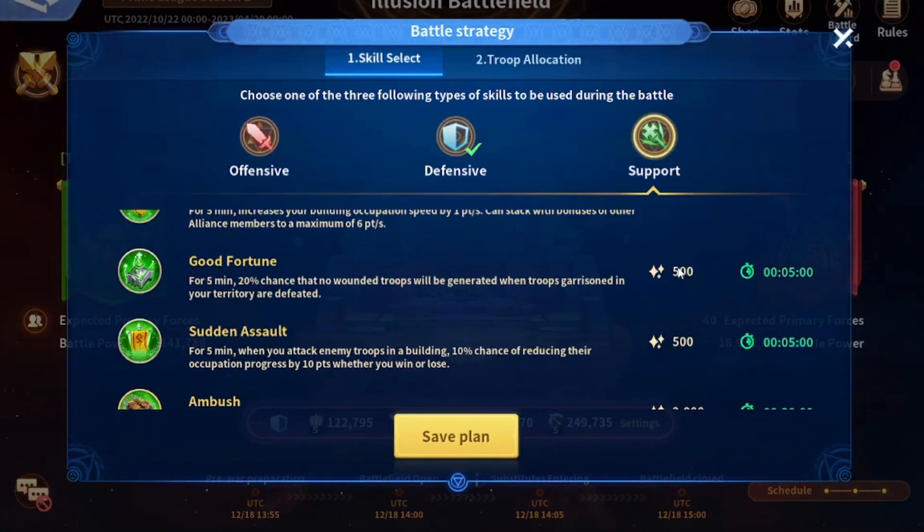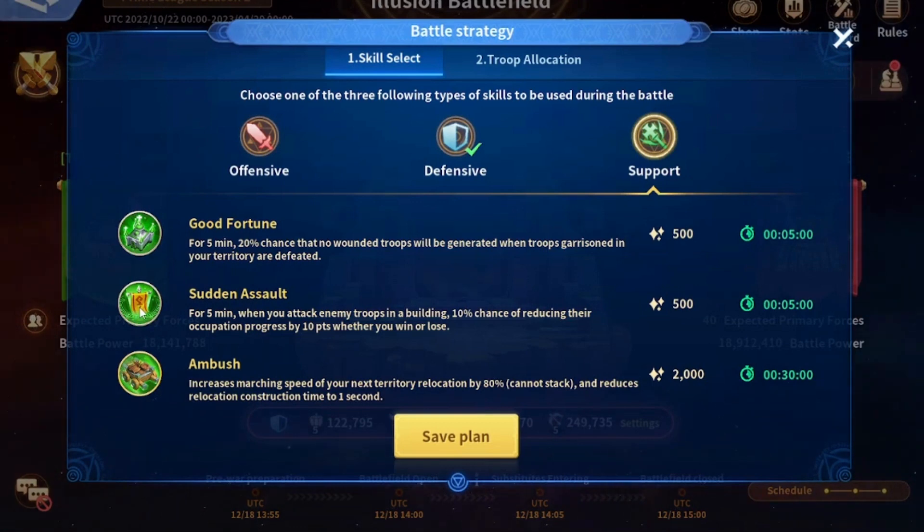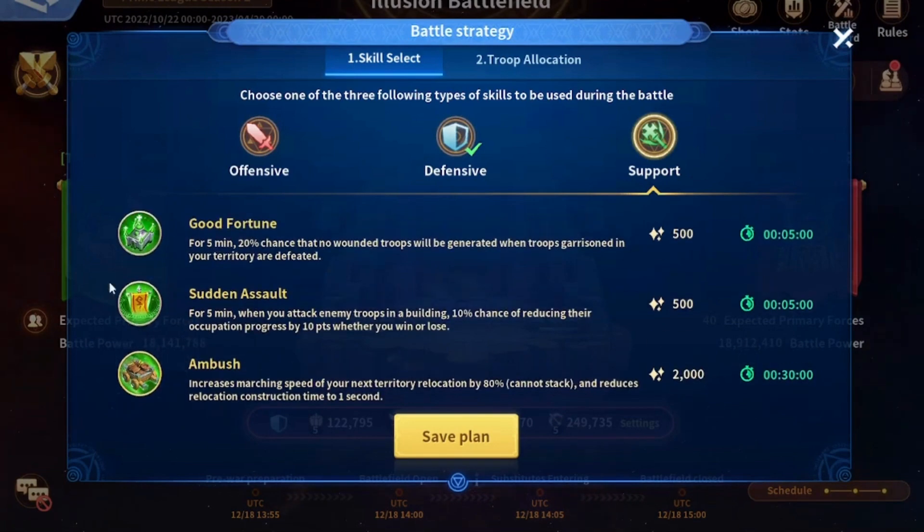Good Fortune costs 500 points and works for 5 minutes, but since it's only a 20 percent chance I don't really like it. However, Sudden Assault is very helpful — whenever you attack enemy troops inside a building or tower there is a 10 percent chance of reducing their occupation progress by 10 points. This is helpful while defending or guarding a tower because it buys enough time for your alliance mates to arrive. Sudden Assault is important both for guarding towers and for trying to take towers from the enemy.